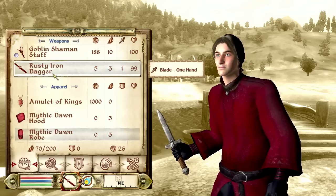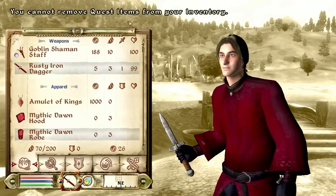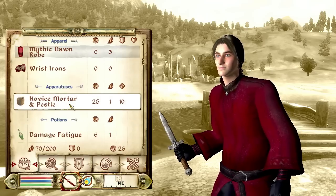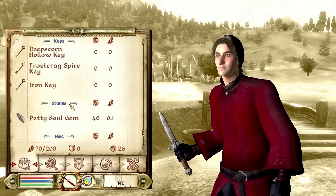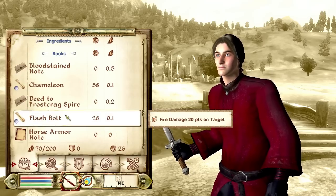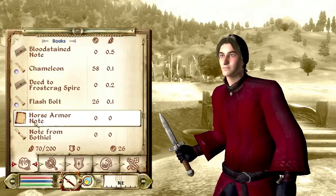My rate of using magicka should be fairly low — it'll depend on my habits, but we'll see. Let me check on the rest of the gear. I have the Amulet of Kings, of course, which can't be removed because it's a quest item I'll have to deliver. Other than that I've got some ingredients, potions, my two scrolls, a pretty soul gem, and some jewelry.